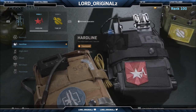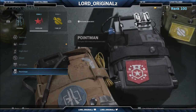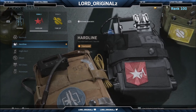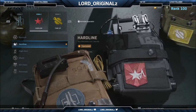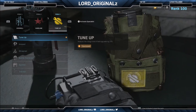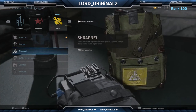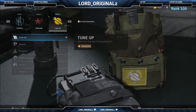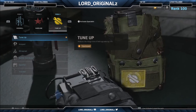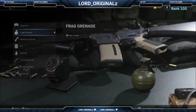For perk 2 I have Hardline. For people who struggle to get killstreaks, Kill Chain or Point Man are options, and Ghost is popular. For me Hardline works because I run moderate killstreaks that are easy to get this way. For perk 3 I have Tune Up - you could use Amped or Shrapnel, but I use Tune Up to get my field upgrade 33% quicker. It's very good especially when you're getting kills, you'll get that field upgrade cycling constantly.